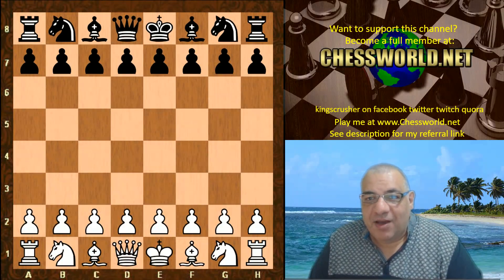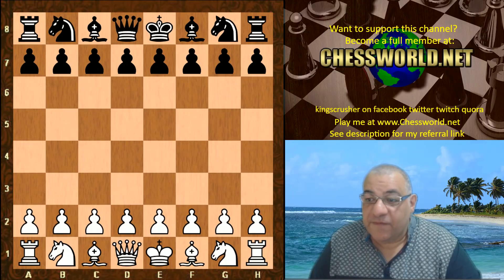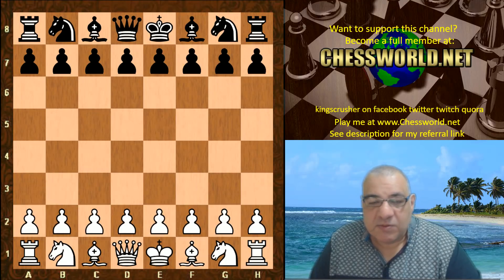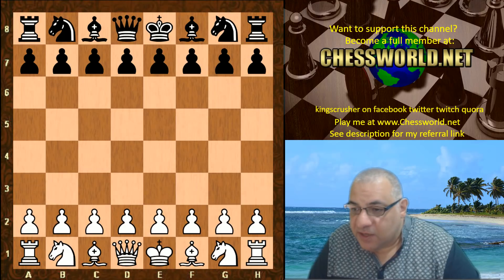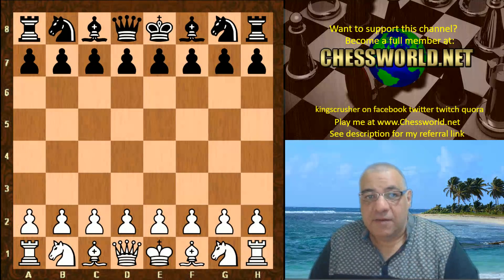Good morning everyone. I have another fascinating game: LeelaChess ID 448 against Commodore 9.42 on four cores. This was a three-minute per game time control with four seconds per move. Let's have a look at this game, which was provided by forum poster PWA128 on the LeelaChess forums.